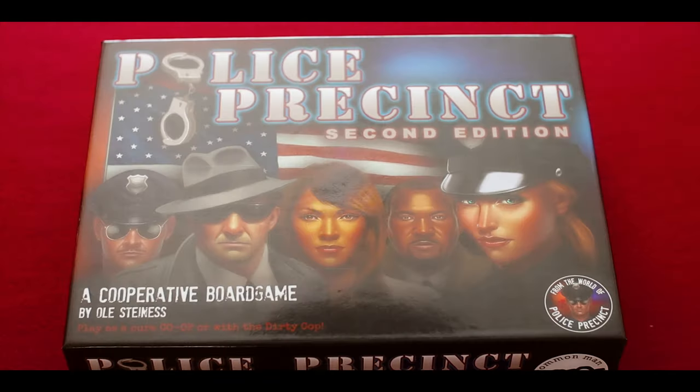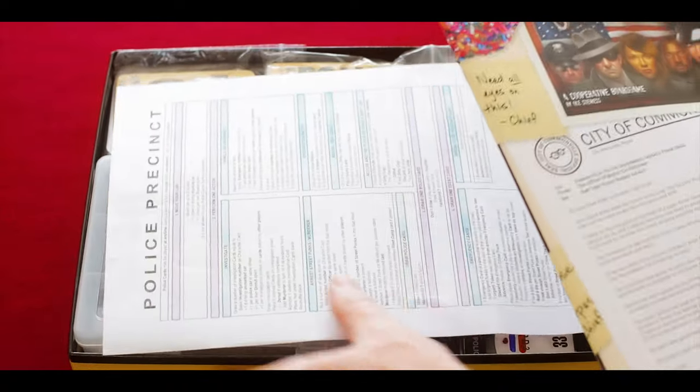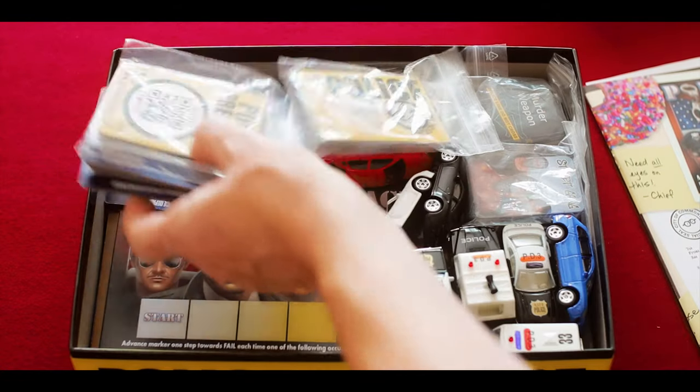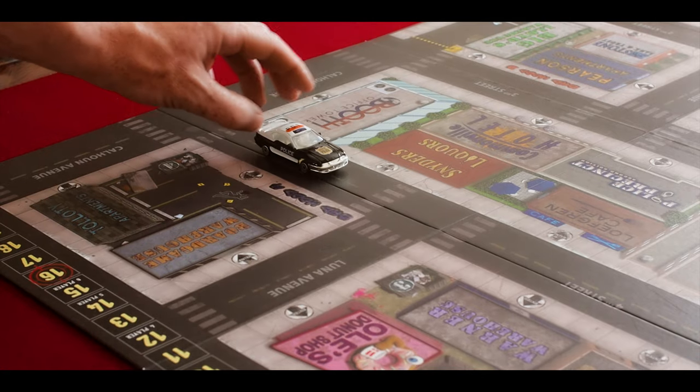So how do you play Police Precinct? There are four phases to this game. First, you move your car around the map. Second, you perform one of a variety of actions. Then you draw a police card, and finally you draw an event card. Moving your car is very simple — you can move up to two spaces, or three if you're in a marked car.